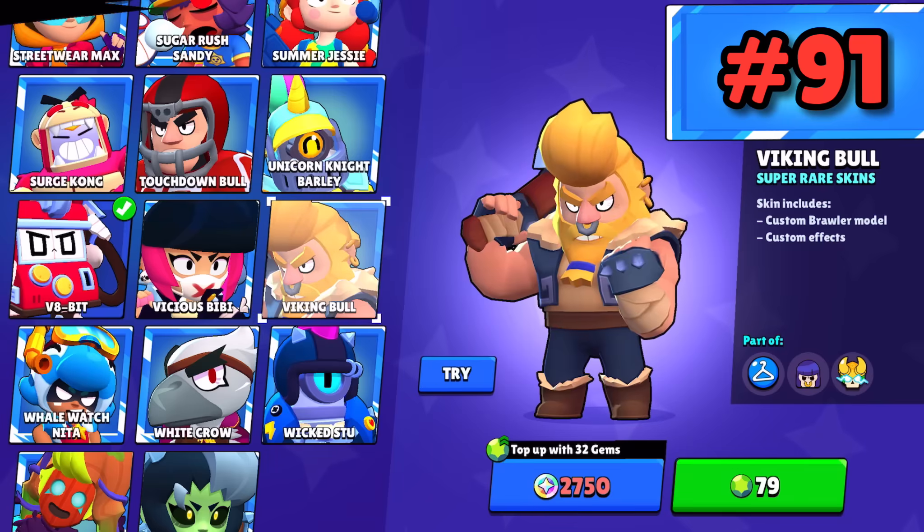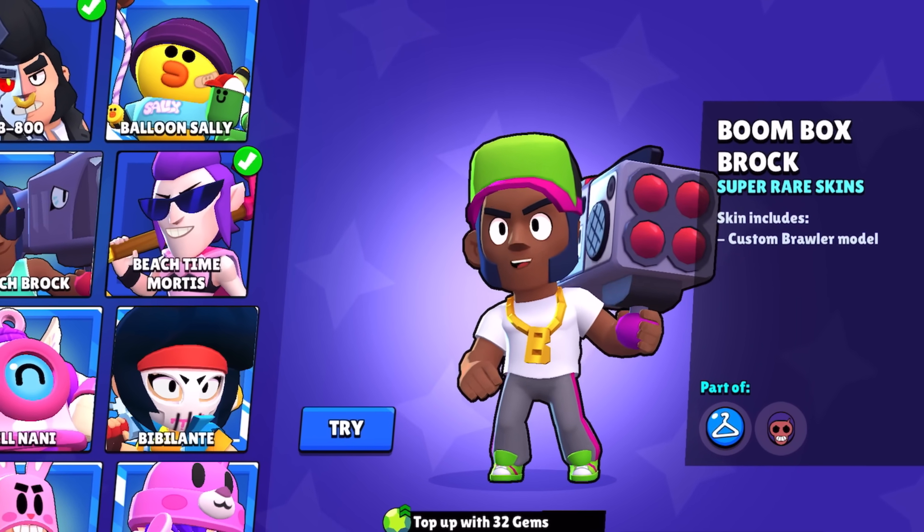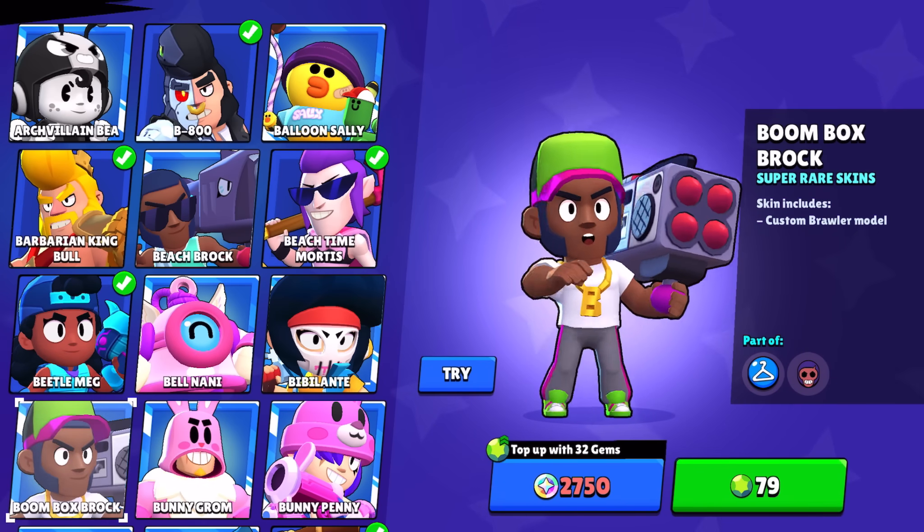Viking Bull is whatever — he's just blonde Bull. Boombox Brock — Brock gets a lot more vibrant with this skin and his rocket launcher turns into a boombox, but he gets nothing else and it's kinda lame.